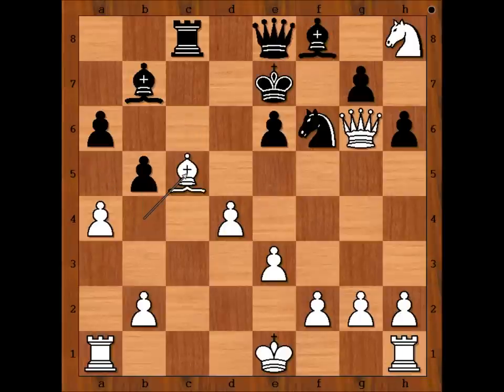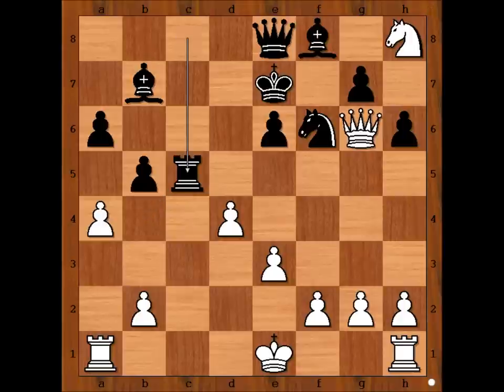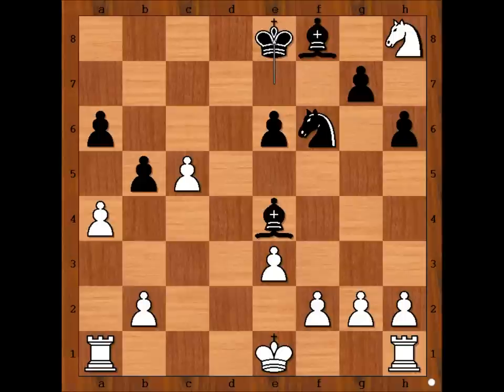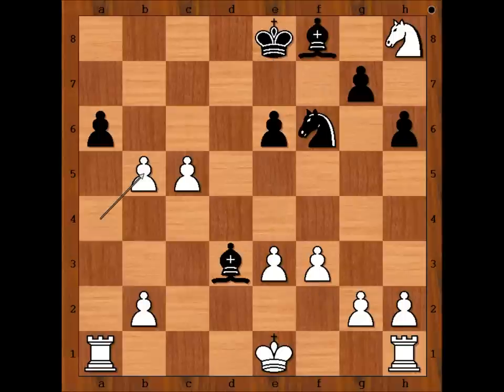Bishop takes pawn check. Rook takes bishop. Pawn takes rook. Bishop to e4, attacking the queen. Queen takes queen. King takes queen. F3. Bishop to d3. Pawn takes pawn. Pawn takes pawn. And black resigned.